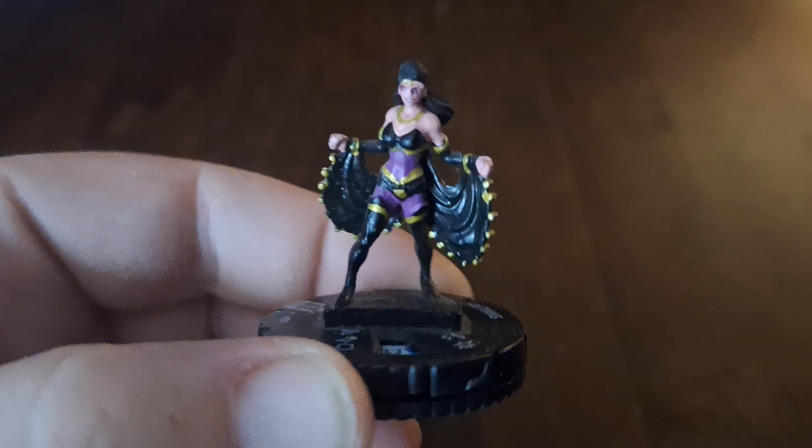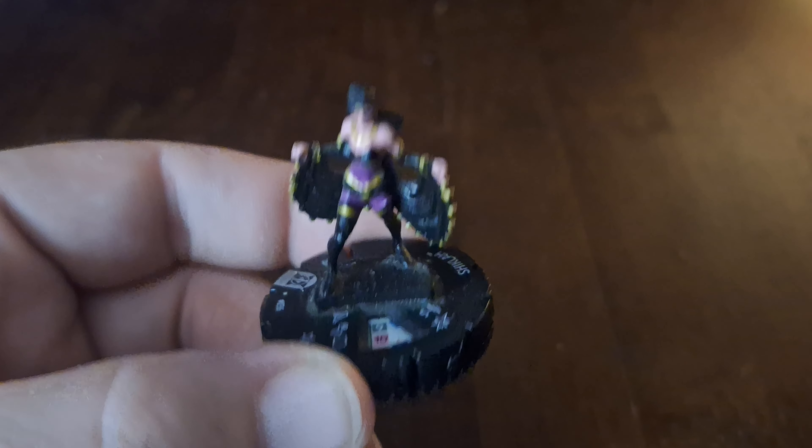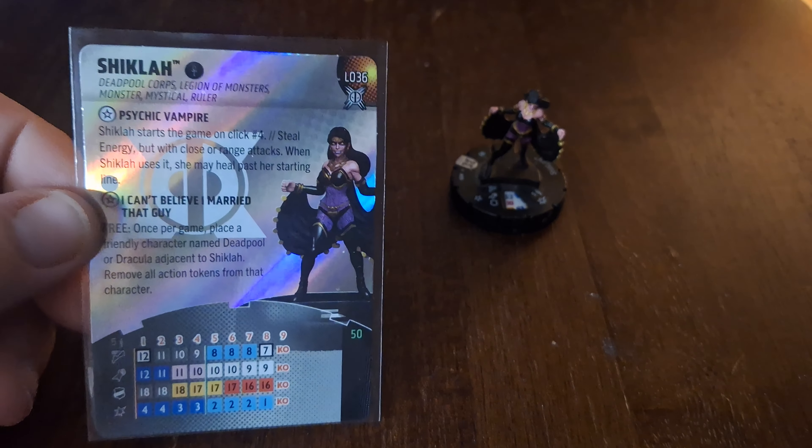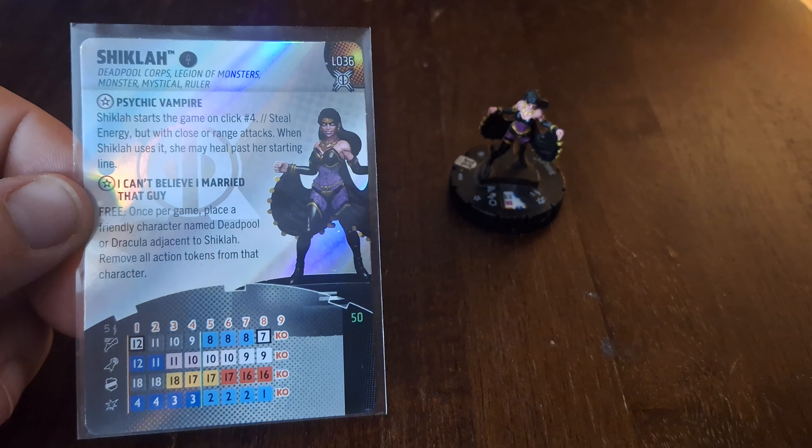We are going to base this team starting with legacy card L036, originally from the Deadpool and the X-Force set — Shiklah. This is one I did have in my collection, so I was happy she gets another life in Clicks. I had to wait for the trait card to show up. She has the Mystics team ability, and the Deadpool Corps, Legion of Monsters, Monster, Mystical, and Ruler keywords.